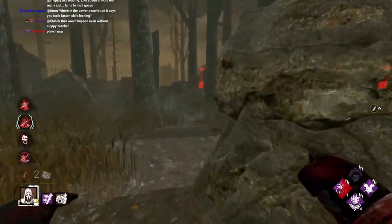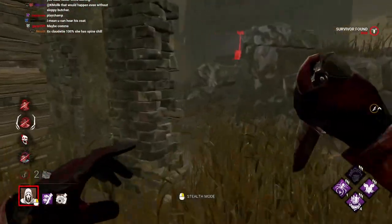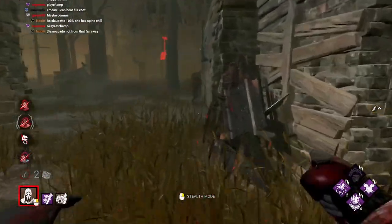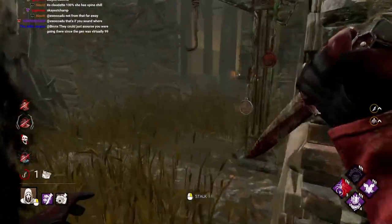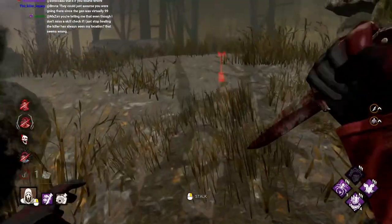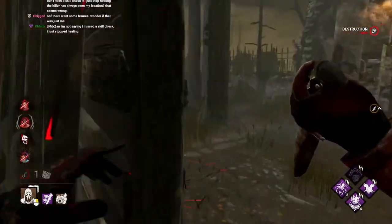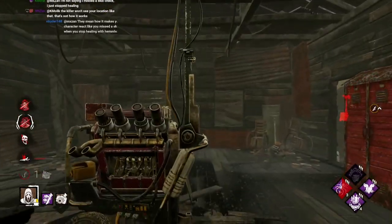Looks like Fang went to go save too, so that's pretty good. No one's doing gens currently. I'm going to try and get some stacks here. Okay, very good. Let's go say hi to these guys. They ran away from that gen to go do that one. Wow, actual gamers. Well, let's see — I would assume Claudette ran over here. I don't think she's got Spine Chill. She would have been moving, unless she just wasn't paying attention. Hello. And I gained my stack back perfectly. Let's fucking go, man.